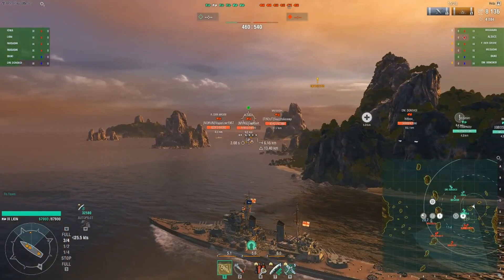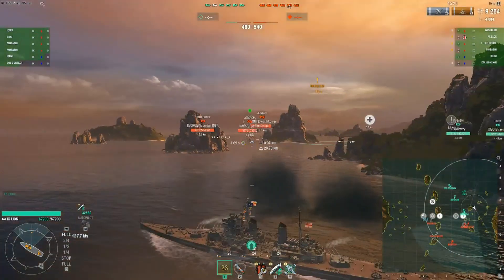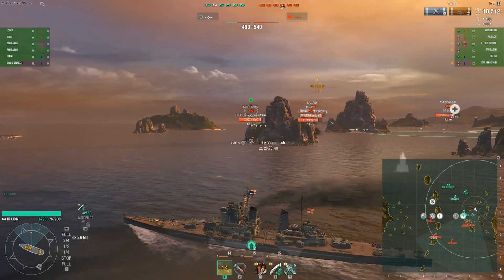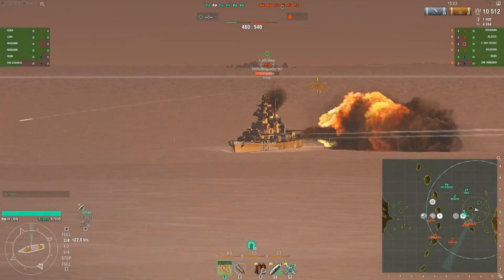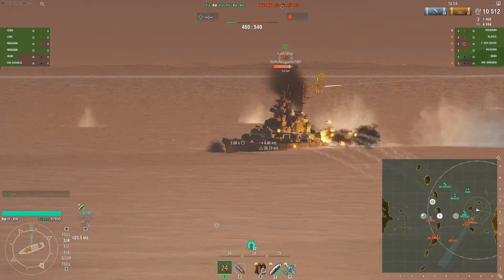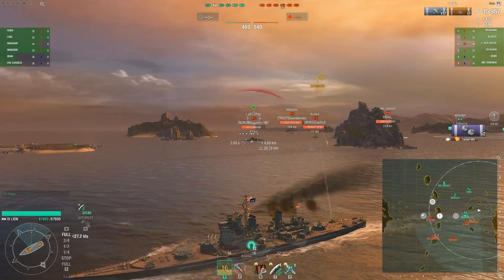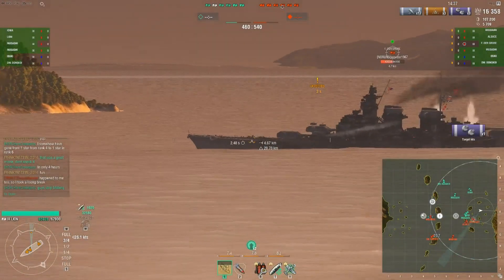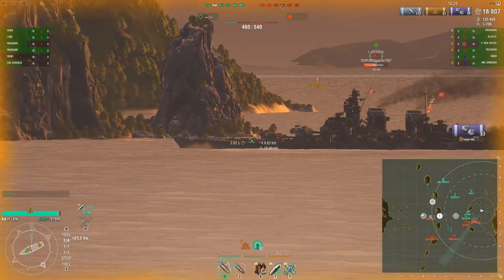Fortunately, the Frederick the Great does not appear to be looking at him. He's checking out the Alsace, who's also not looking in the right direction. He's able to advance a bit further, but now the Alsace is turning his way. He's been targeted by one enemy ship, and the Alsace has some secondaries firing at him. He begins to turn away from the Frederick the Great, who has maneuvered into secondary range. He has HE loaded, which is the right choice here — he's bows-on against the Frederick the Great. He sets two fires.